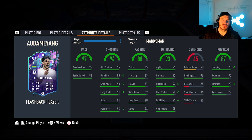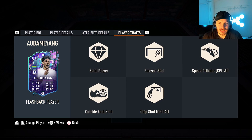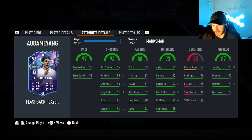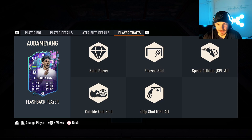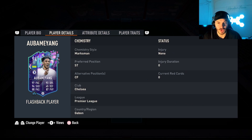I scored a 24-yard outside the foot finesse. I scored a lot of goals inside the box. So you can score in a lot of ways with Aubameyang — use pace as well. L1 fake shot into the box with that speed boost, because he's got absolutely insane pace. You can score a lot of different ways with this card guys — even outside foot, chip, finesse, any way you want. Really nice card.